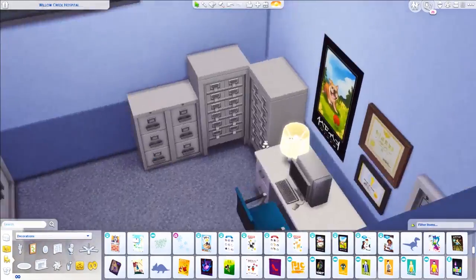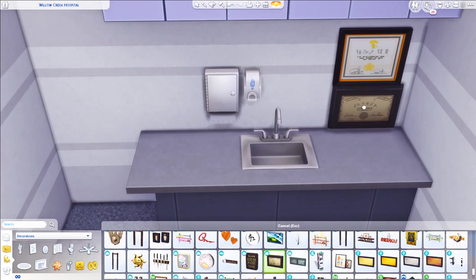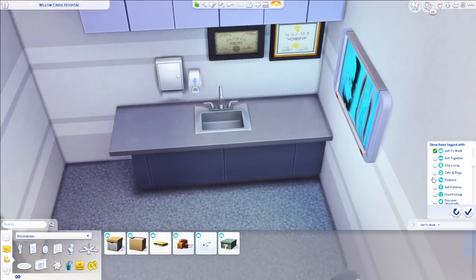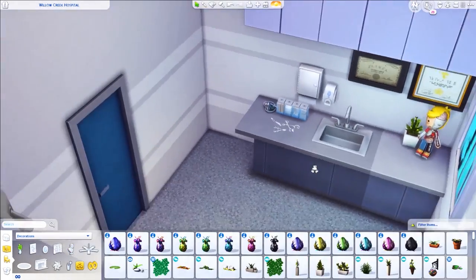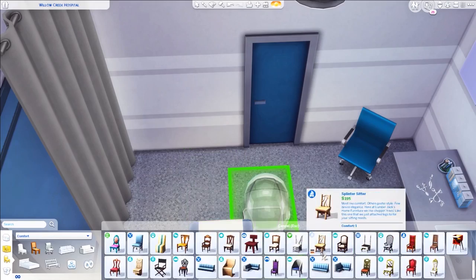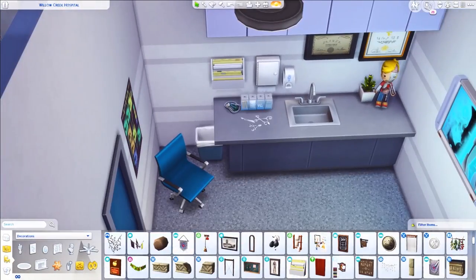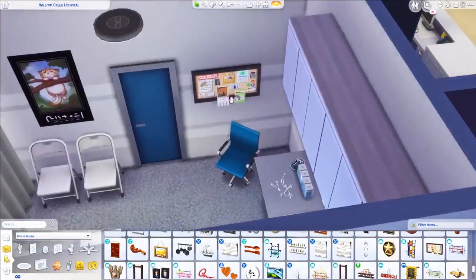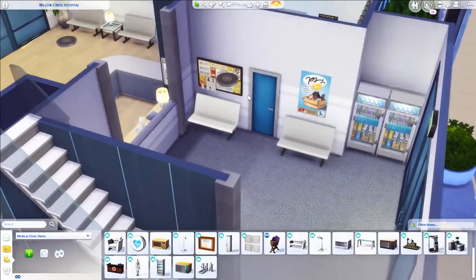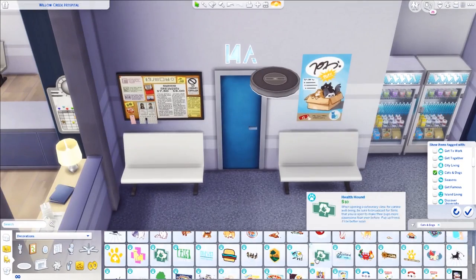Here's where I'm decorating the consultation room I was talking about. It looks more like when you go to a doctor because you have a cold or an infection and they just check you out — that's what I wanted it to look like. It does function just like the other rooms though. There's also a little waiting area with vending machines, and here's when I start decorating the walls with posters. I always make sure community buildings have fire extinguishers and exit signs all over the place.